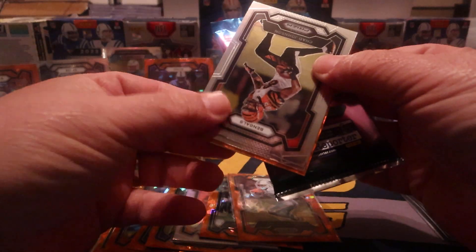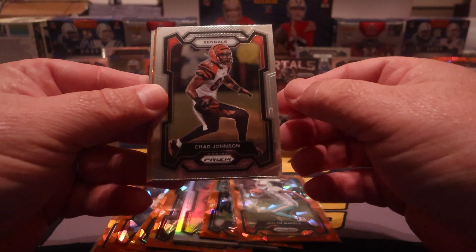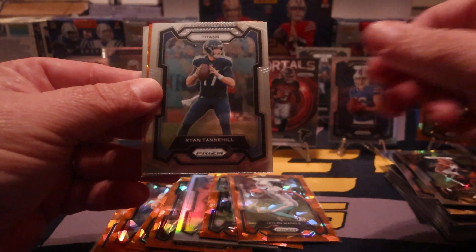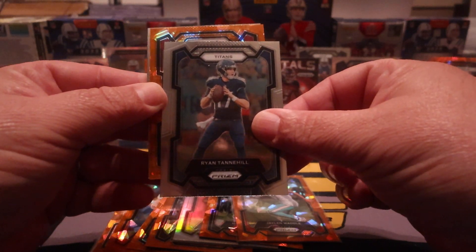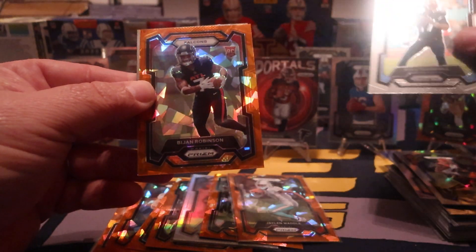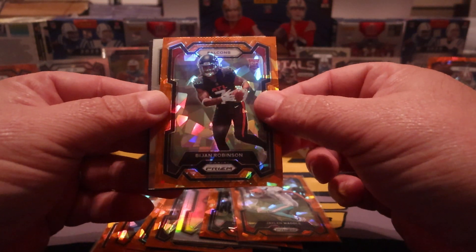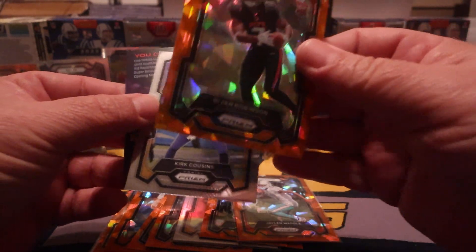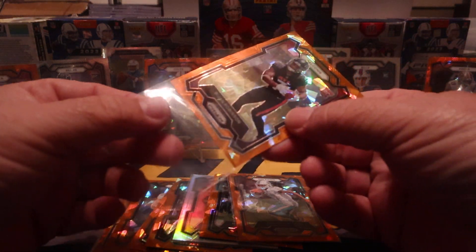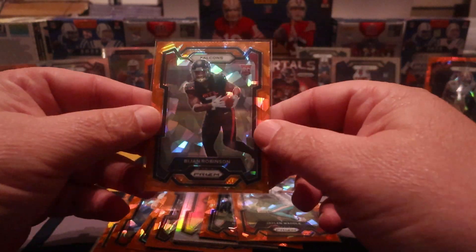The only thing that would tip the scale is if we grab an auto or a CJ. Let's get through it — there's Chad Johnson. Titans — Ryan Tannehill. Last and final ice is a Falcon, it's a rookie — yes! Bijan! Oh baby yeah, you got Bijan. Kirk Cousins got himself another job. BJ Robinson on the laser — on the ice.